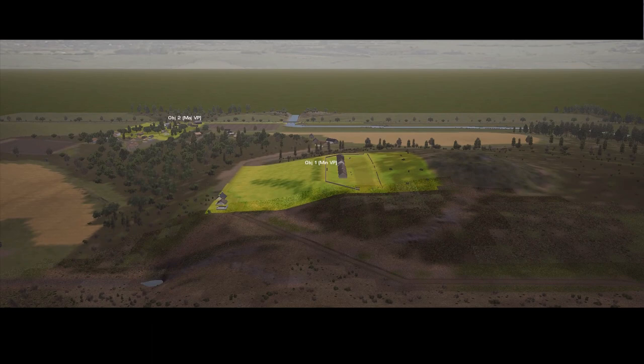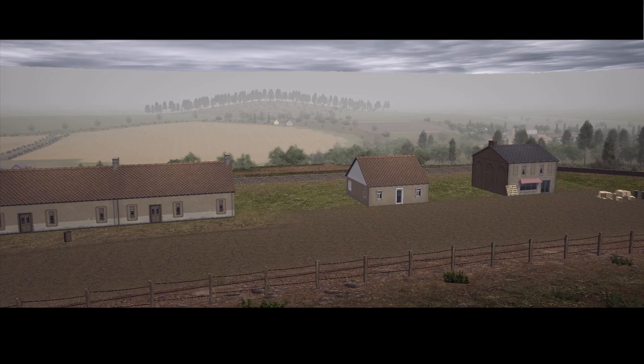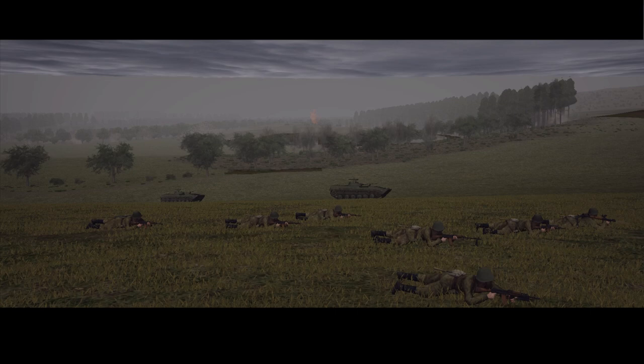This hill is the first minor objective I will come across on my way to the village of Schadenfreude. The second minor objective is this farm on the hillside. From this farm you can absolutely dominate the left side of the map, but it offers very little cover and concealment other than the few buildings there. Another noteworthy terrain feature is this mine, situated between the mount and the farm, in a hollow where Magellan could be hiding an entire battalion that I wouldn't know about until it came crashing into my flank.